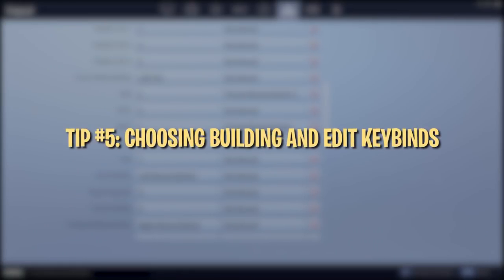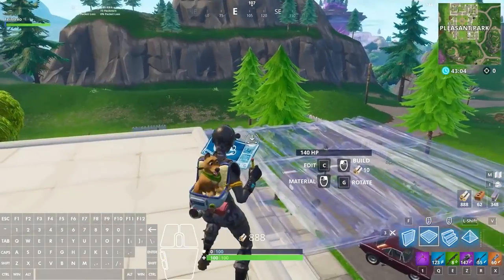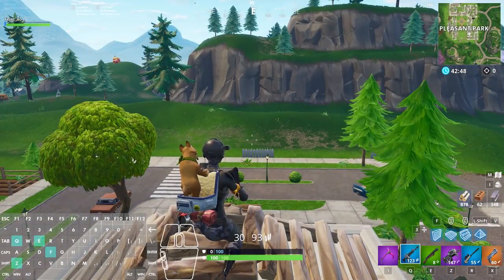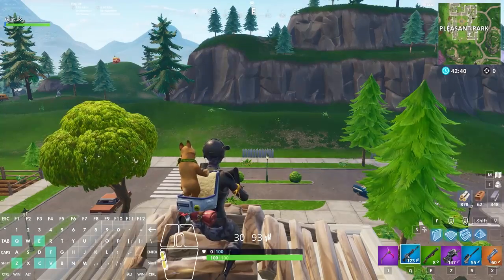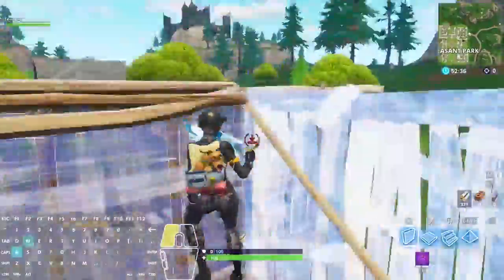Now let's talk about your building keybinds specifically. The default binds are Z, X, C, V, which aren't horrible, but we would recommend playing around with them to find the most comfortable combination for you. For building keybinds — your wall, floor, ramp, and pyramid — keep them on your most important keys like Q, E, Z, F, C, V, mouse button 4, or mouse button 5. Finding the right combination is a matter of trial and error and may take some time testing in playground. Your edit button should be bound to a key that's extremely accessible and can be hit accurately multiple times in a quick session.